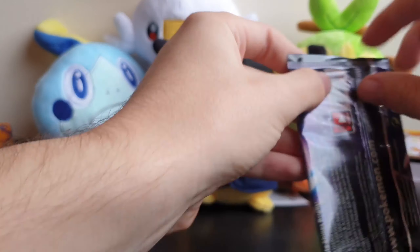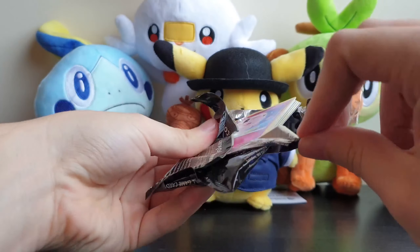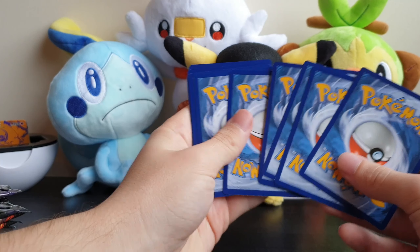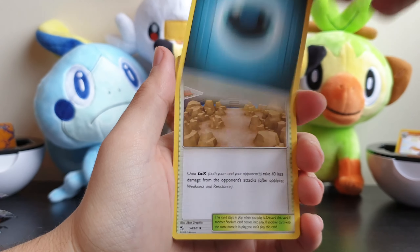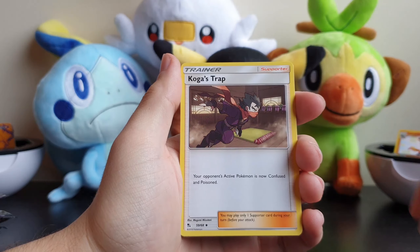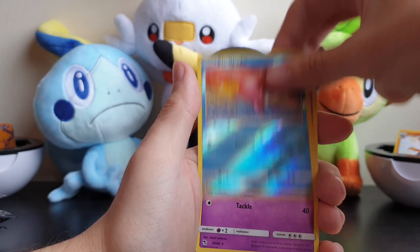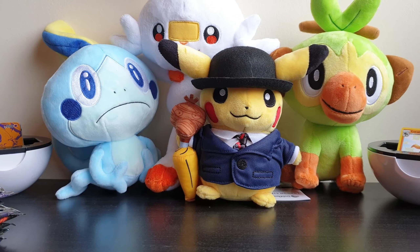Well, we still have eleven more packs. In the Elite Trainer Box you get ten packs, but then you don't get the two gold cards. And you don't get the promo - well, you get a Zapdos, Articuno, Moltres, which is nice. But in this set you get a few extra cards and the big card as well. Then we got Eevee, Pikachu, Slowpoke, Weepinbell. These packs have not been good. They have not been good.